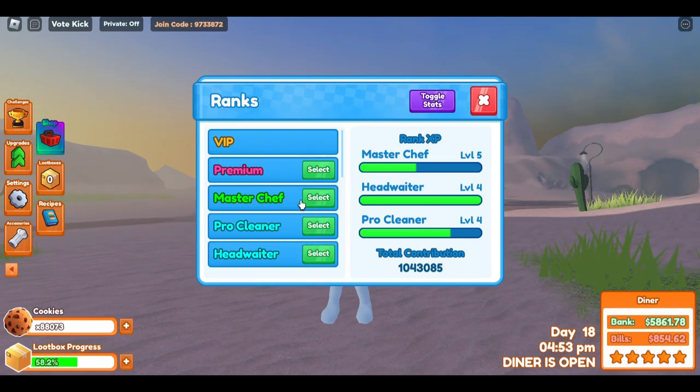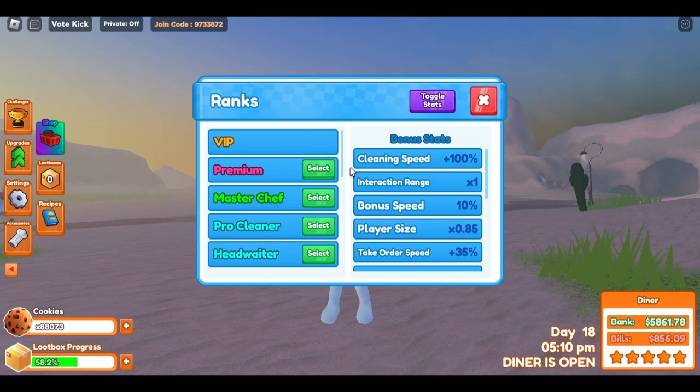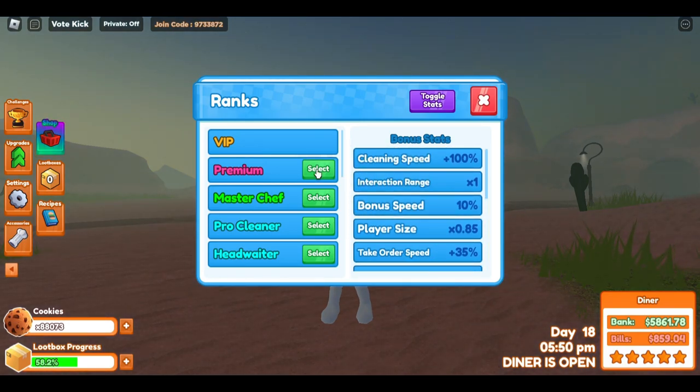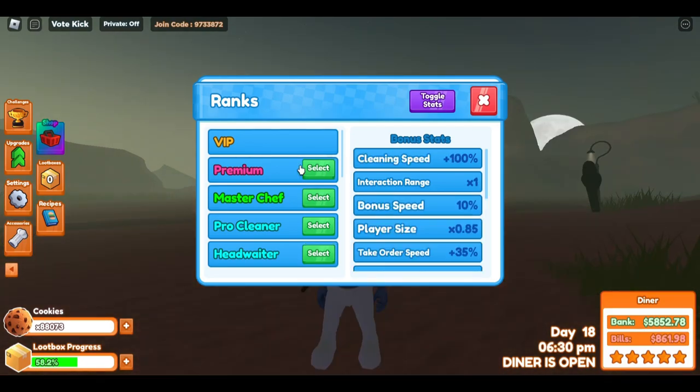You're going to have at least three ranks, four if you're already a Roblox Premium user. Toggle your stats and hover over the rank to see what stats are associated with it. With Premium, you get two times cleaning speed, are 10% faster, a bit smaller, take orders faster, and can hold two more ingredients — overall very good.